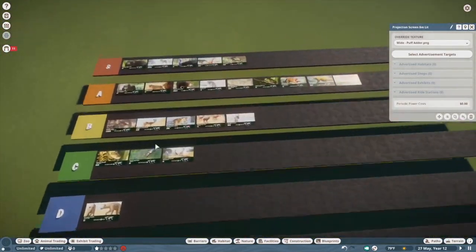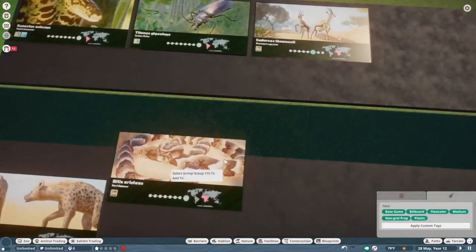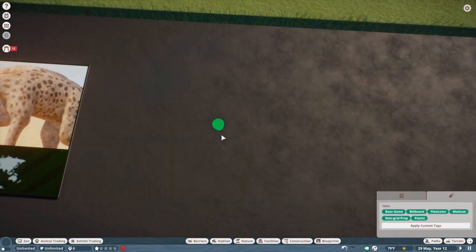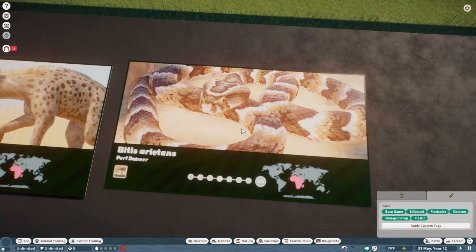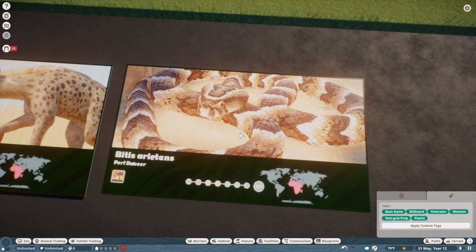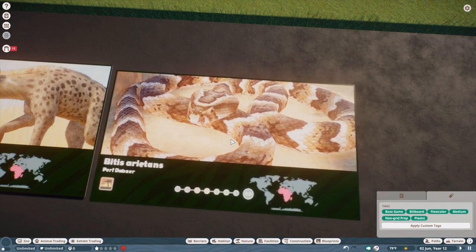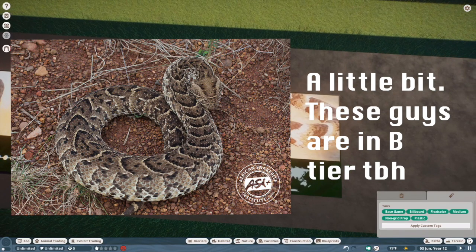Puff Adder. This is our first D tier exhibit animal. I think they nailed the painting and the texture, but I feel like — don't these guys get really chunky? They're called Puff Adders, right? Maybe that's a defense mechanism. We'll put up a picture to see if they actually did a good job.